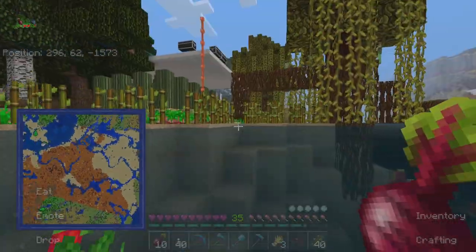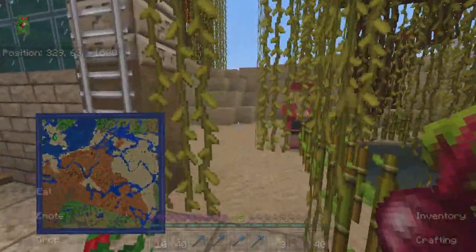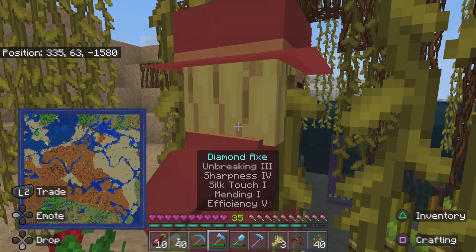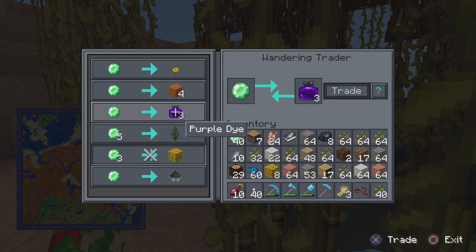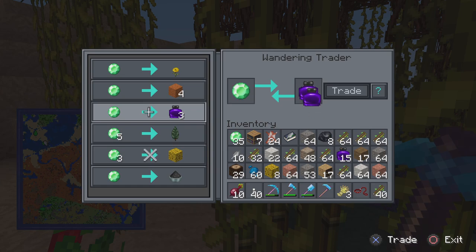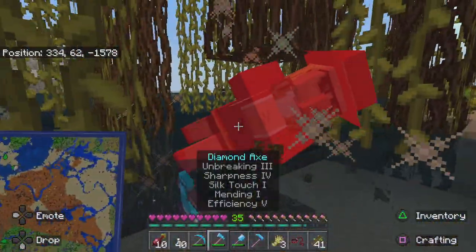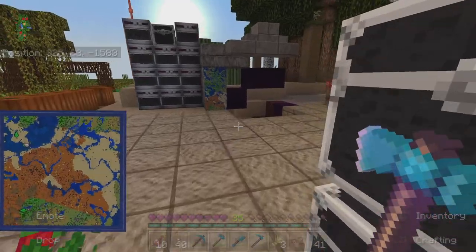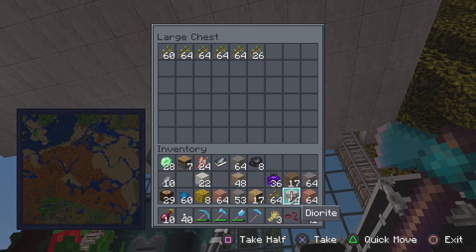We did chiseled bookshelves, we're gonna build the channel. We'll fill up those books eventually. Let's go get more emeralds — I want to get some purple dye now. You can get this from the plants, and I've been collecting plants when out exploring — it's one of the neat things to do. Oh wow, I beat up the mangrove.